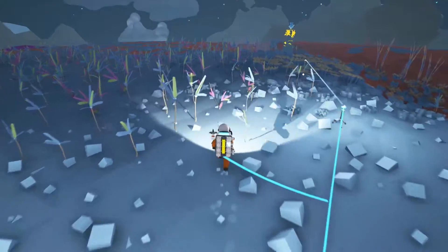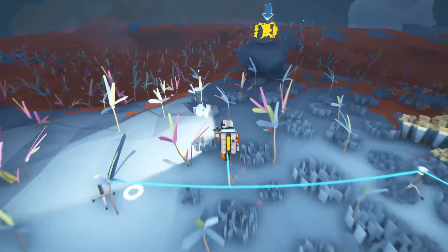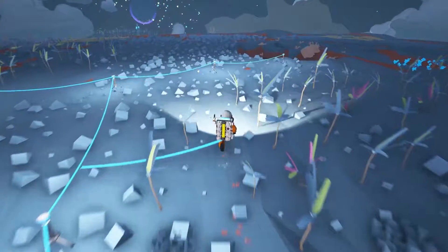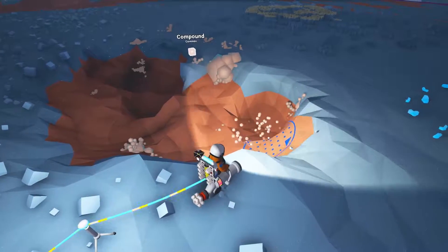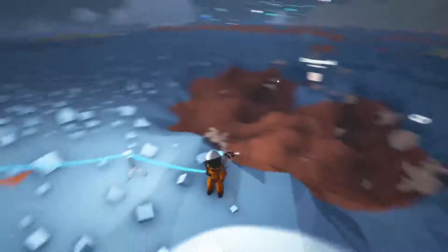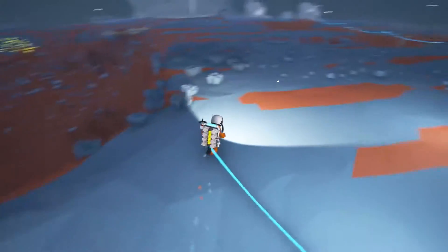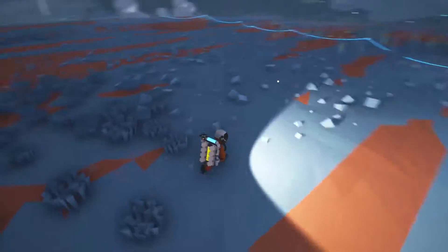Let's build a couple more tethers out. I want to just use up all these spare tethers. Then we'll make our way back over to the base, and if I don't find what I want in an underground cave pretty close to here, then I will just go ahead and go over to one of those mountains. So I think that about fills up our inventory. I'm going to go back to base, and we're going to find a place to go deep underground.